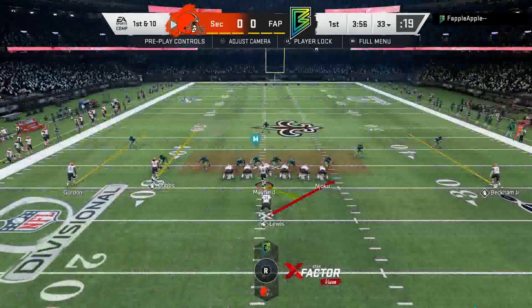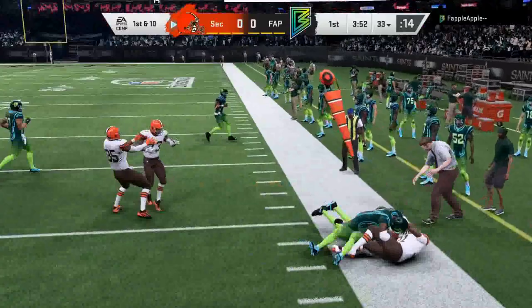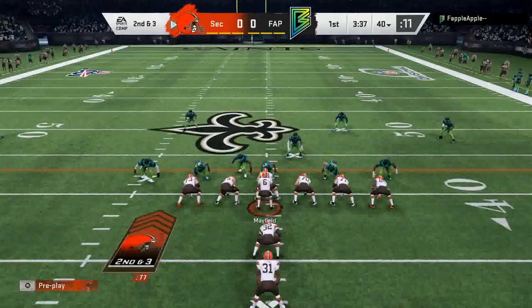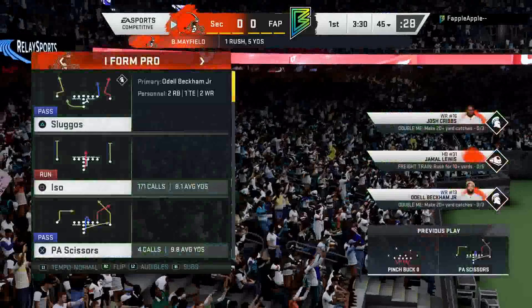Since I want to feed Jamal Lewis and Josh Cribs this video, I'm starting with a run to the right side to see if we can get some good blocks. Jamal Lewis on the stretch gets out to about the 40 for a gain of 7. Coming out in I-Form Pro, looking for Josh Cribs on the in-route — we're blocking because he's sending a lot of heat. Nothing's really open so we scramble with Baker for the first down, and that's where that 84 speed comes in with the power-up.